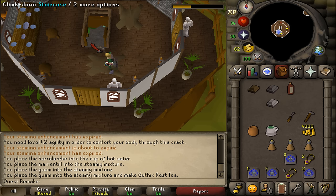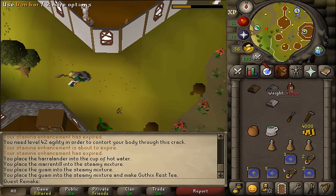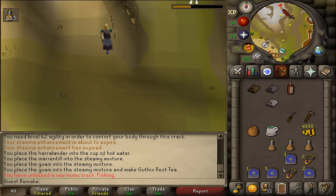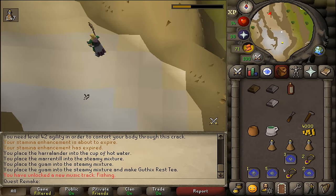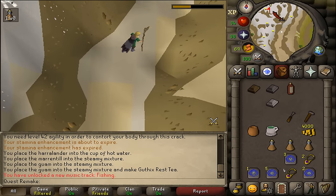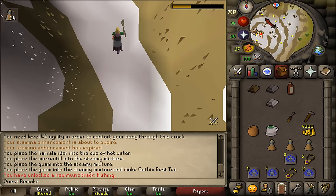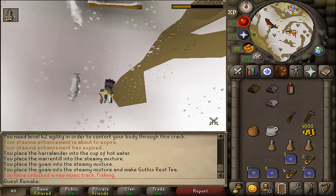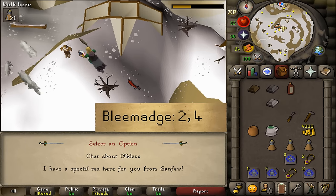To make Guthix's Rest tea you will need to have a cup of hot water. Add your Harralander, then Marrentill, and then two Guam herbs to the tea mix and you have created Guthix's Rest tea. Next let's go downstairs and we'll need to go to the top of White Wolf Mountain, just a bit west. On the top of White Wolf Mountain there should be a gnome and a gnome glider — we'll need to deliver this Guthix's Rest to that gnome. Let's talk to Captain Bleemadge and select option 2.